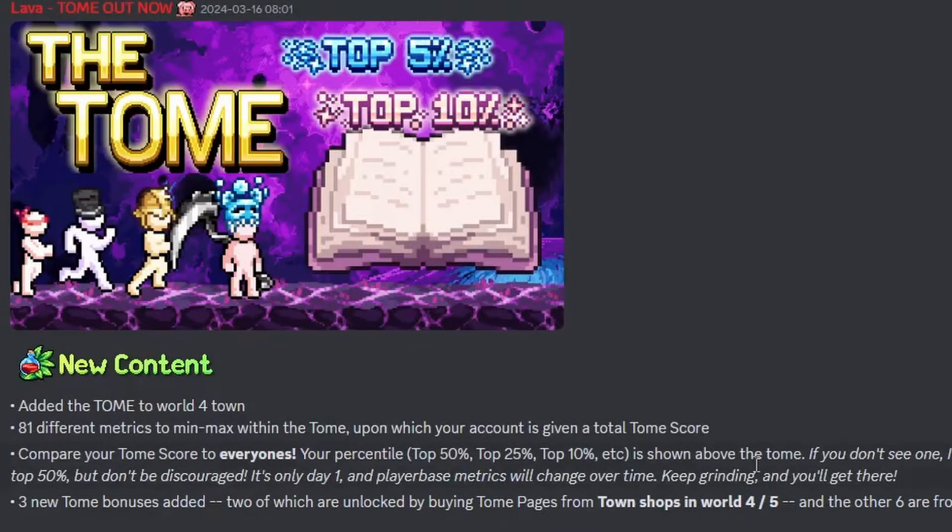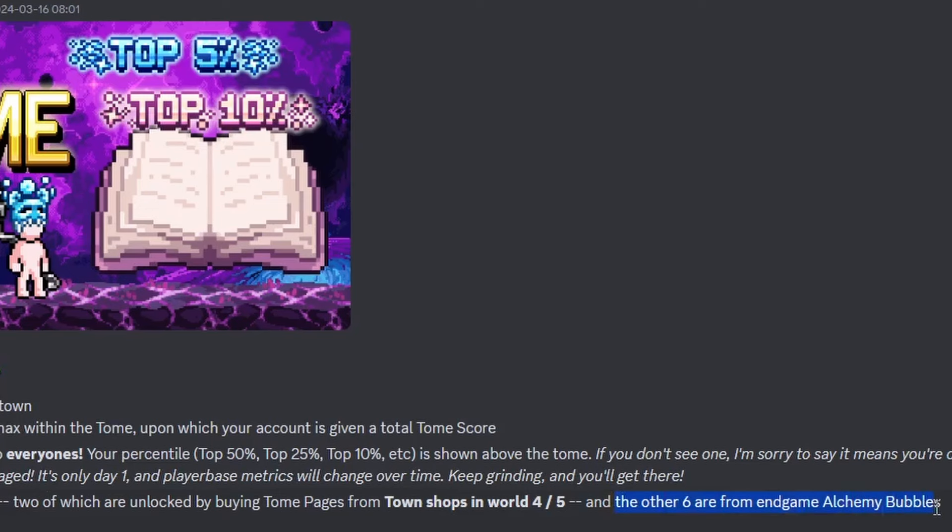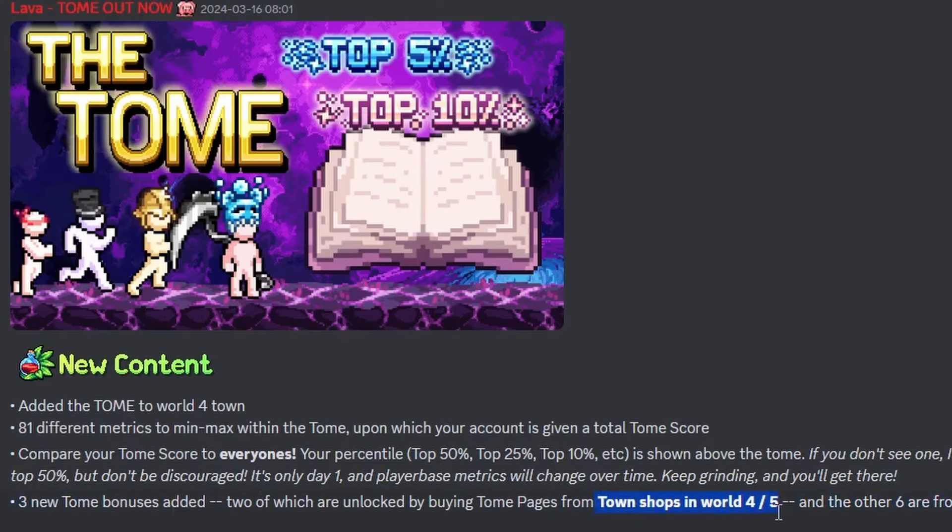We have a new patch that came out like two days ago, but hey, better late than never. It's a very small patch though. The Tome was added to World 4 town — 81 different metrics to min-max within the Tome. You get a total score from that and compare your score to everyone: top 50, top 25, top 10, and top 5. If you don't see anything, you're outside the top 50. We also got three new Tome bonuses; the other six are from endgame alchemy bubbles, and you can buy pages in shops in Worlds 4 and 5.